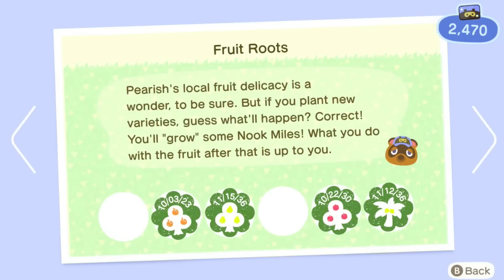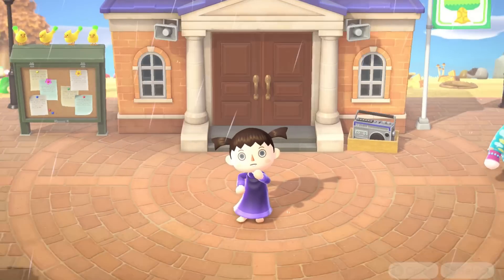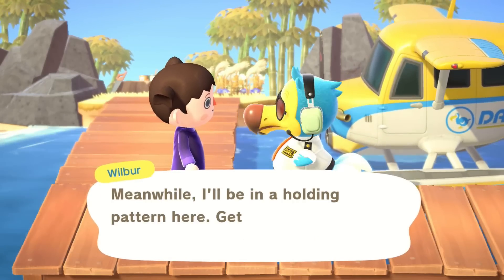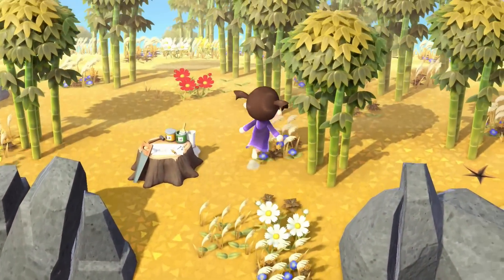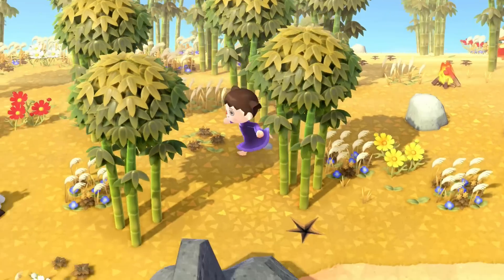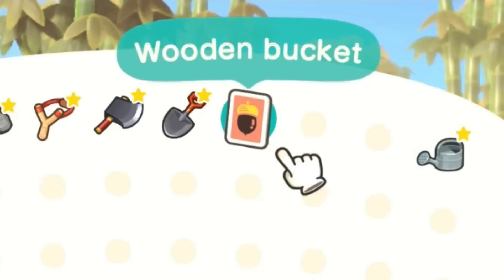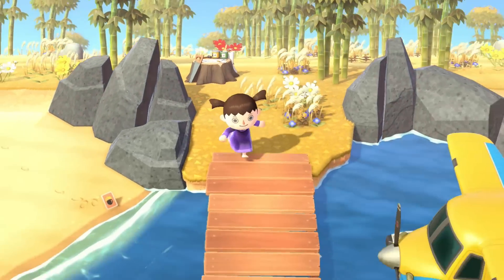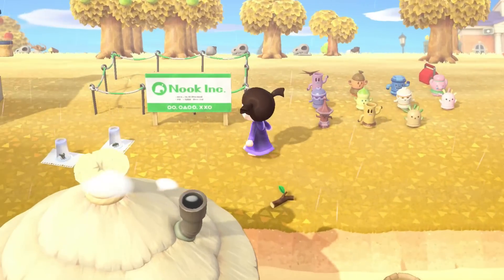Alright, we can finally go villager hunting — just one though, nothing else. I have a nook mile ticket, my pockets are empty, let's go. Bamboo island? Seriously? I didn't want that — garbage. This island kind of blows. We have a bottle at least, let's check out who our villager is. Soleil? That's so rude of you to show up on this island. This island was honestly a slap to the face and the bottle doesn't make up for it. I wasted my nook miles on this. Well, that sucked. I guess my only option is to time skip until someone takes that freaking plot — let's do that.